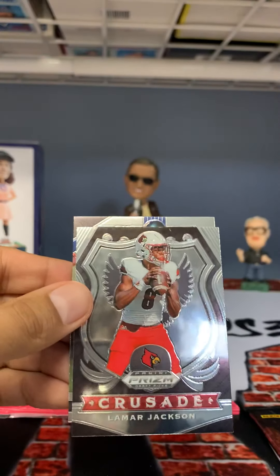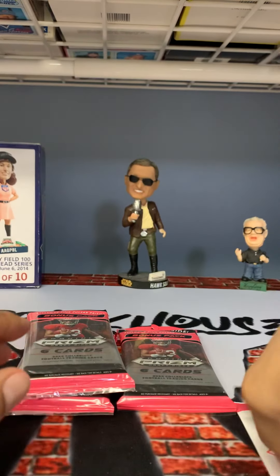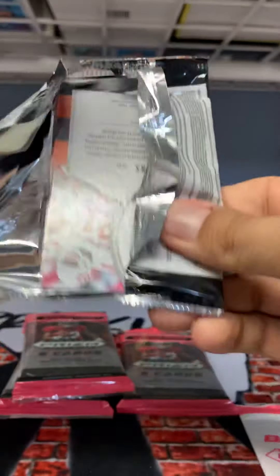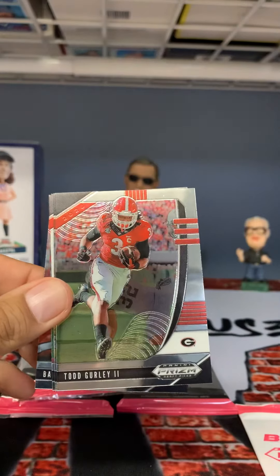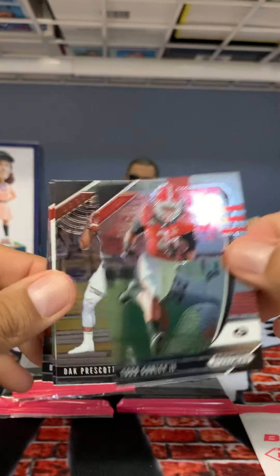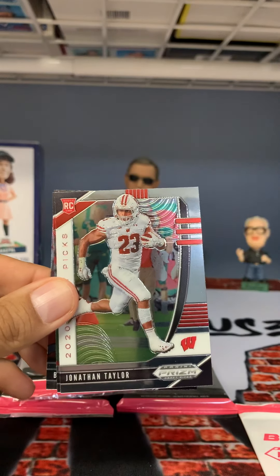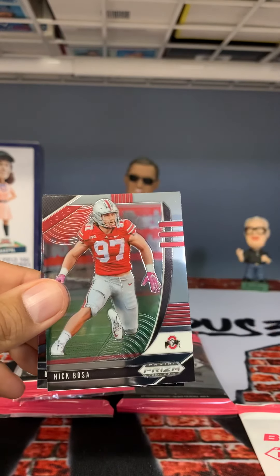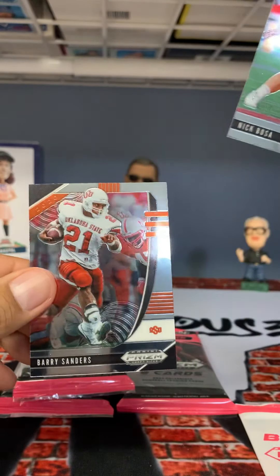Brian Edwards, CeeDee Lamb, and Aaron Rodgers. That was a cool pack — got CeeDee Lamb in that auto pack too. Courtland Sutton, Todd Gurley, Dak, Jonathan Taylor. Nick Bosa — I don't like Nick Bosa, sorry.